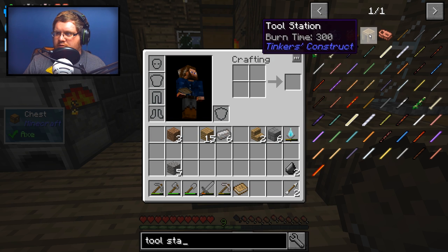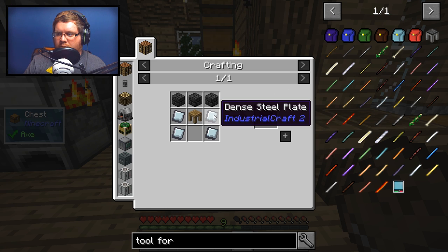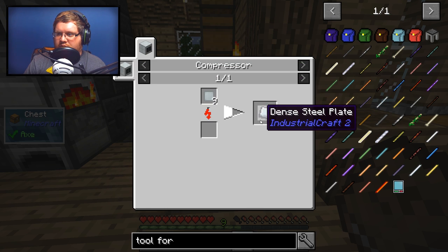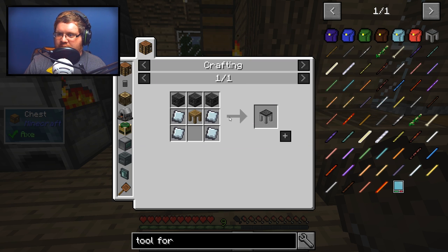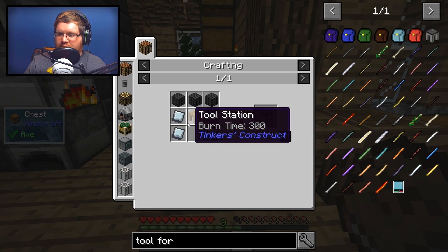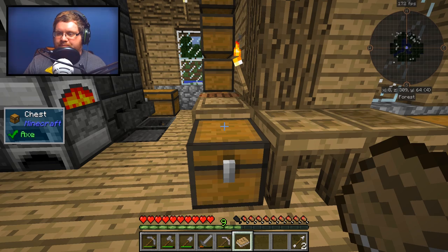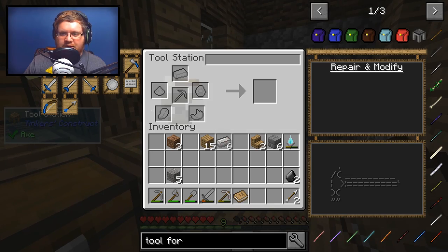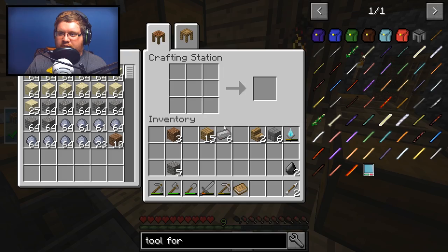Let's see — tool station, tool forge. I don't think we can craft the tool forge yet, so we have to get into Industrial Craft first. We need a compressor for Industrial Craft, seared bricks, and steel which we get from Immersive Engineering. We can't do any of that yet, so we definitely need a regular pick from Tinker's Construct.